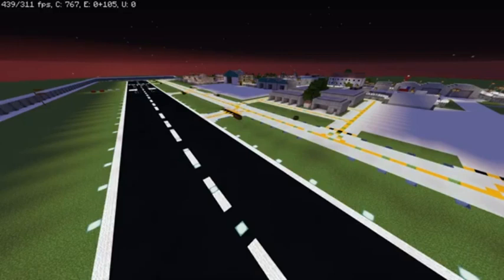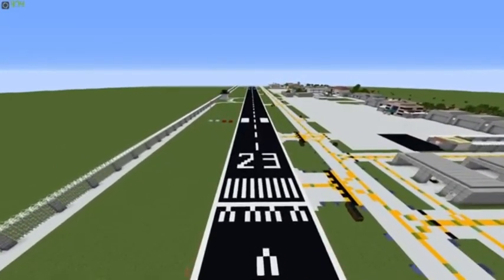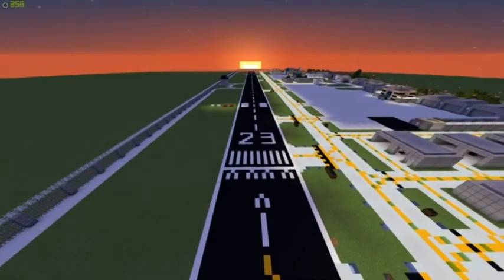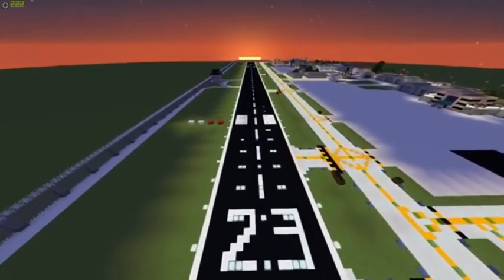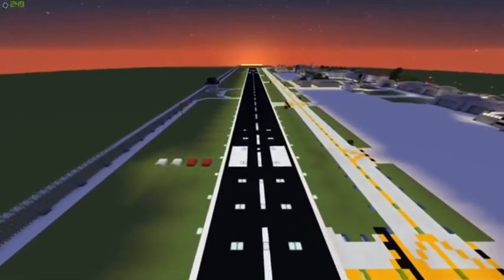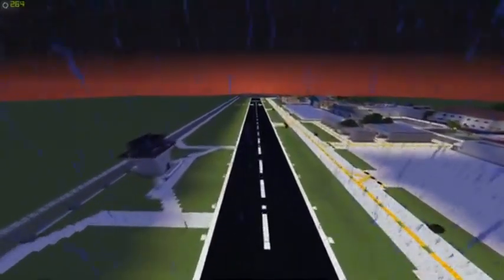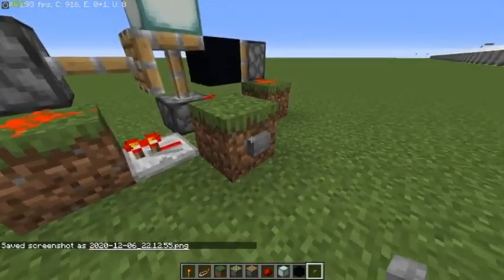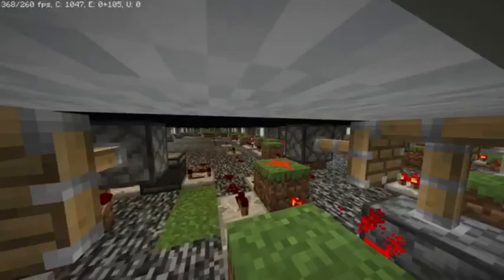On to week 3: lighting in and around the airport. On the runway, we decided to go with an extremely complicated system — a retractable lighting system. As you know, each block in Minecraft is a 3 by 3 foot wide block, and 3 by 3 feet wide lights are not real. So instead of going with fixed lighting or torches, we wanted a more aesthetically pleasing solution, so we added a retractable lighting system using the basic redstone T flip-flop. Using this method and a lot of tedious work, we made a non-fixed retractable lighting system on the runway.